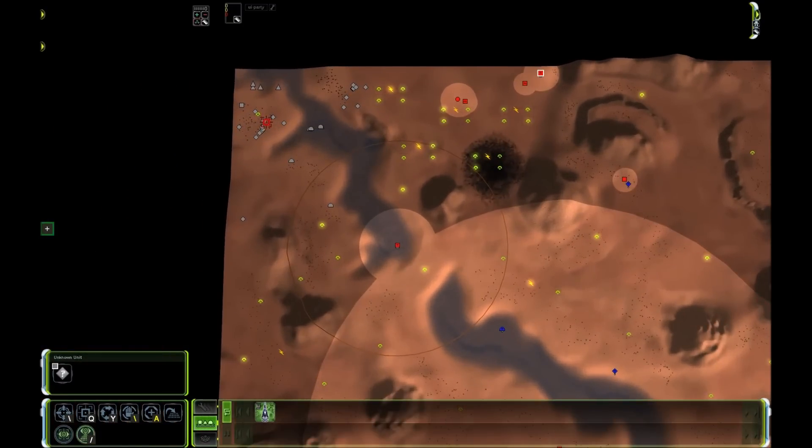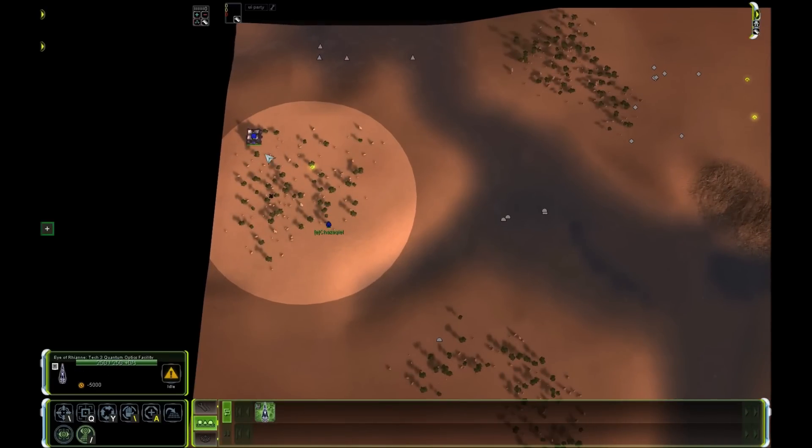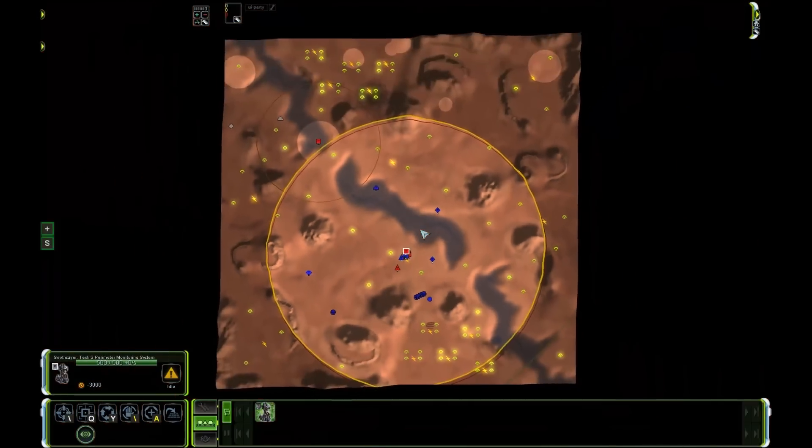Combined with the omni sensor, the Soothsayer finds out whether targets are cloaked — there's no hiding from anything anymore. Aeon players have the Eye, a unit you can aim at any position on the map, spending some power to reveal what's there. Hopefully this answered all your questions. This sensor system is fairly intuitive even without military education, so there should be no open questions remaining.